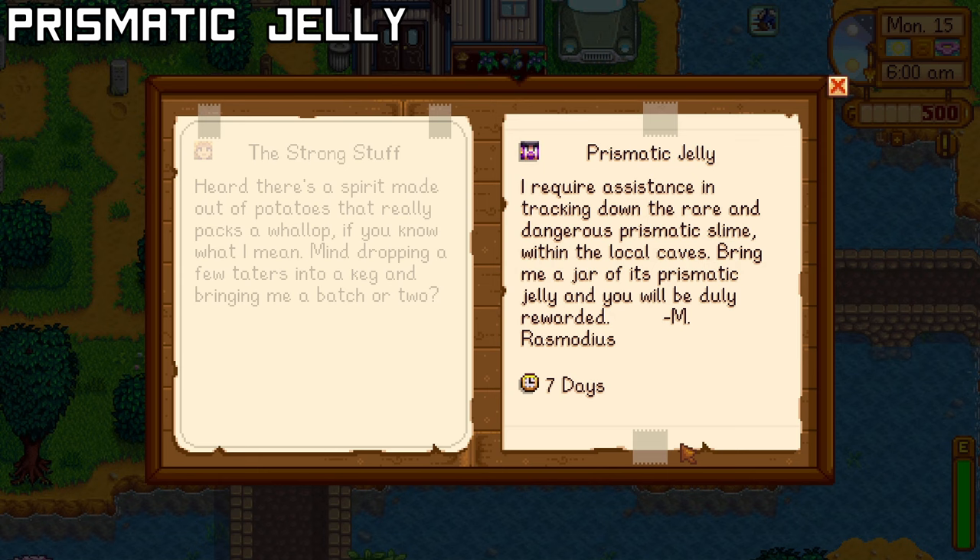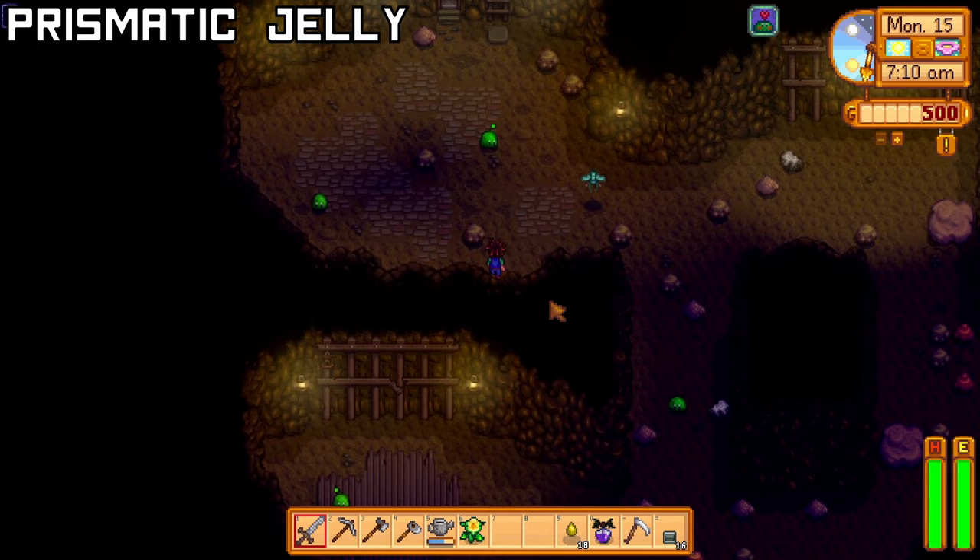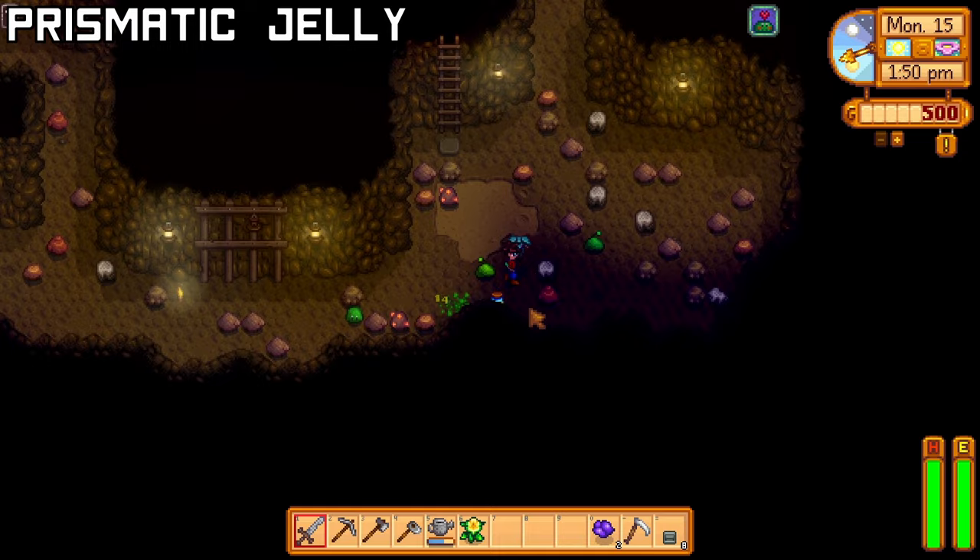The Wizard wants Prismatic Jelly, which is a slime drop that is only available during this quest. To complete this quest, go to the Mines on a bad luck day and reset Floor 5, as there will always be a handful of slimes. You'll receive the Monster Musk recipe and 5000g.